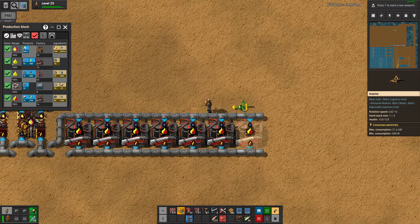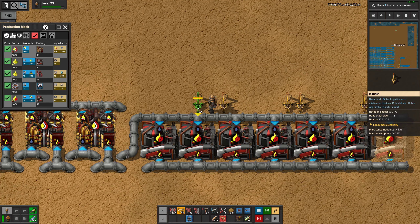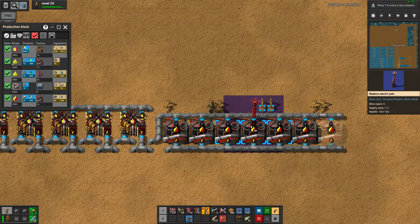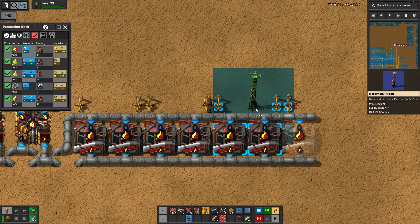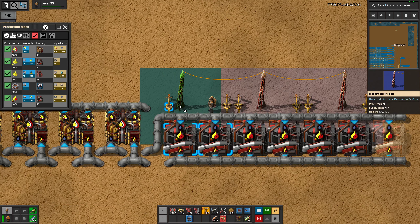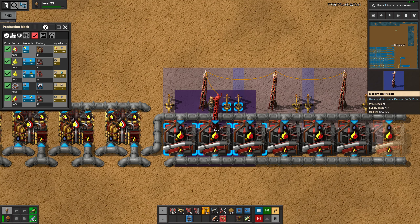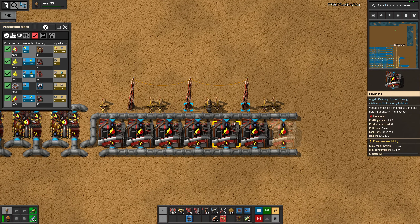This could just be full pipe. We need seven on each side — six, seven, good. So we need a solid input here. Do we want that in the middle? I think so.